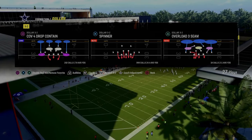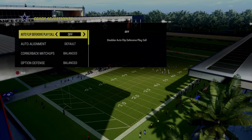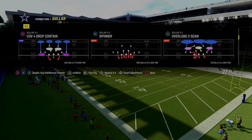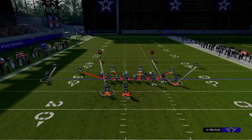The next blitz we're going to show you is still out of the Dollar defense — and we're going to look at the play Spinner. I like to recommend having auto-flip off for this. I think Spinner is the best blitz in the game by far, and the reason why is because of the blitz angles that are built into the play.